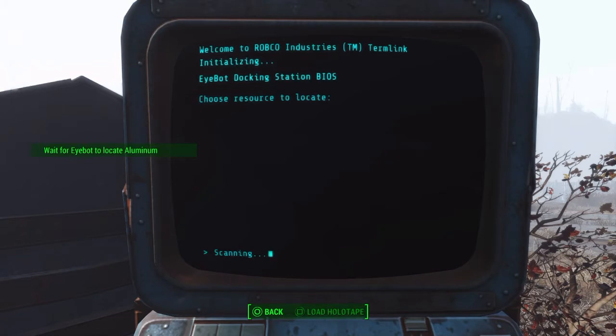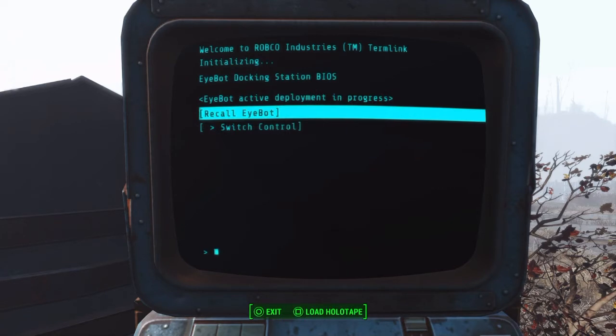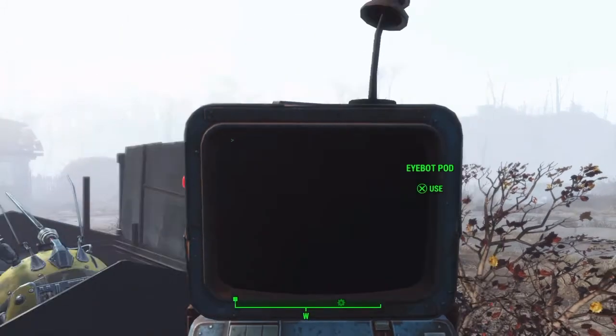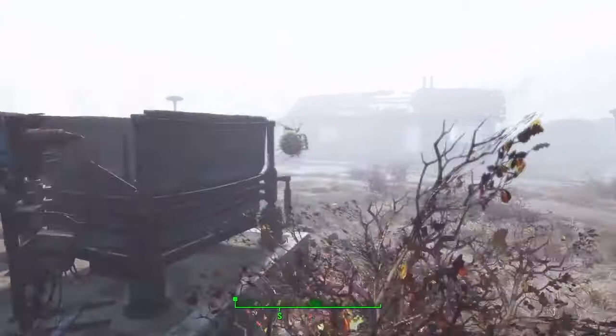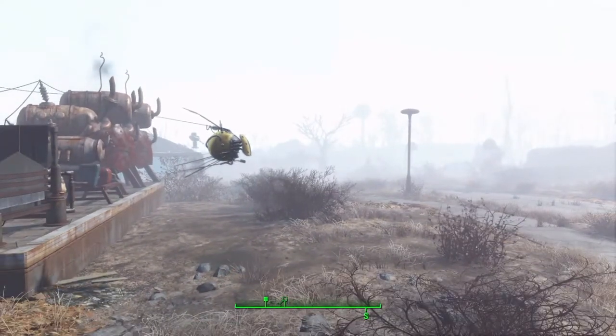Let's choose one example — let's go down and hit aluminum. What's going to happen is one of the iBots will pop out of here. Let's back out of this — we don't want to recall him. He's going to pop out and go off searching for some aluminum for me, and off it goes.